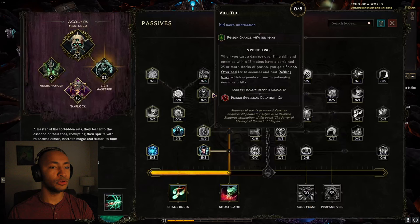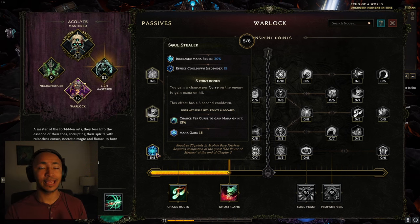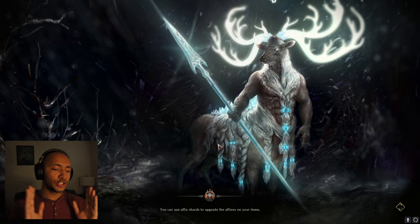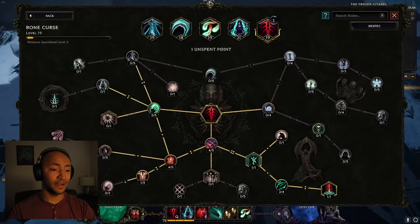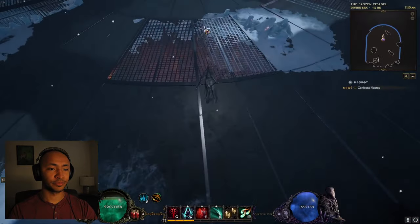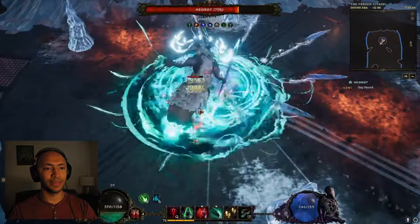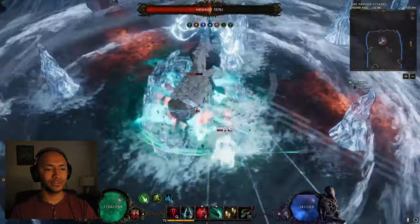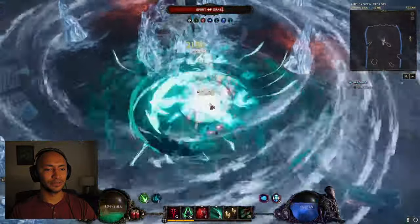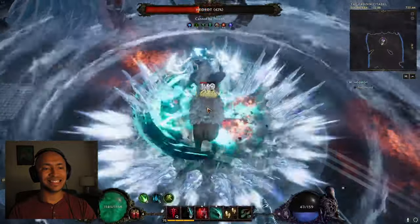One of the biggest problems with this build is mana, but that's why we're using harvest and the new Warlock passive in the bottom left — chance per curse to gain mana on hit. We have bone curse and mark for death counts as a curse, so that's two curses. Let's show off a Heorot kill in the non-empowered timeline at level 75. The amount of damage it's dealing is really really high — some of the highest damage I've ever dealt with the class. He just kind of melts away. You don't have to pay attention to anything else because you're getting so much health back.